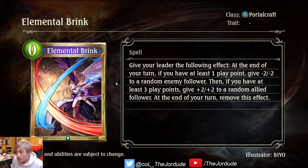This is the card: Elemental Brink. It is a Portal craft zero-cost golden playpoint spell card. With the effect: give your leader the following effect. At the end of your turn, if you have at least one playpoint, give minus two minus two to a random enemy follower. Then, if you have at least three playpoints, give plus two plus two to a random allied follower. At the end of your turn, remove this effect.